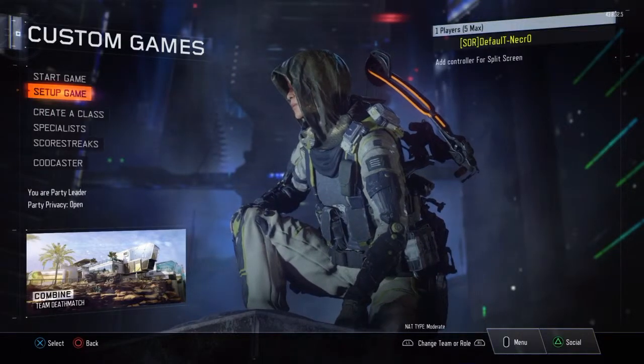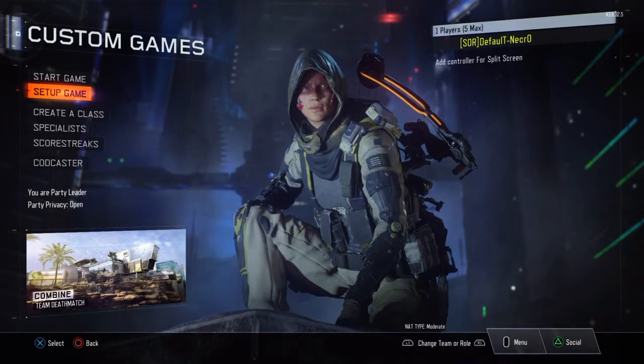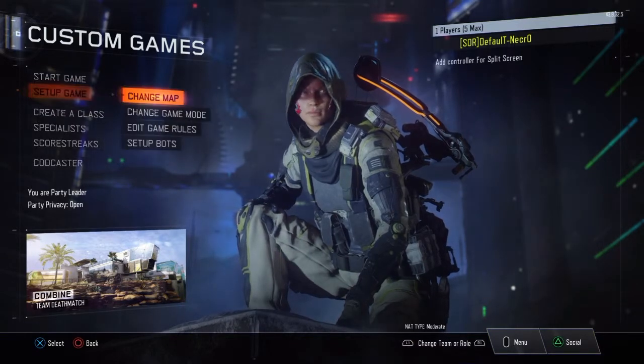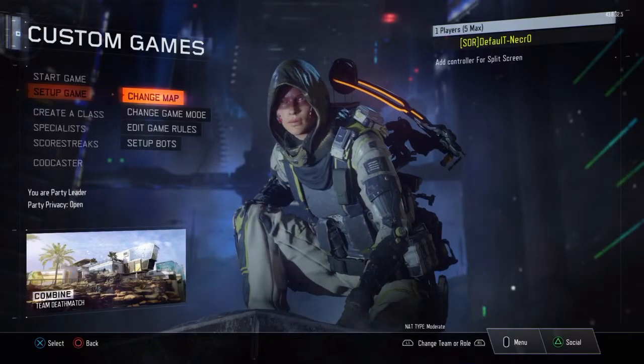Hey guys, it's Freckles, and today I'll be showing you guys how to make a trick-shotting game mode in Call of Duty Black Ops 3. So first thing you're going to want to do is you're going to want to change the map to any map you want. I'll be playing on Combine.